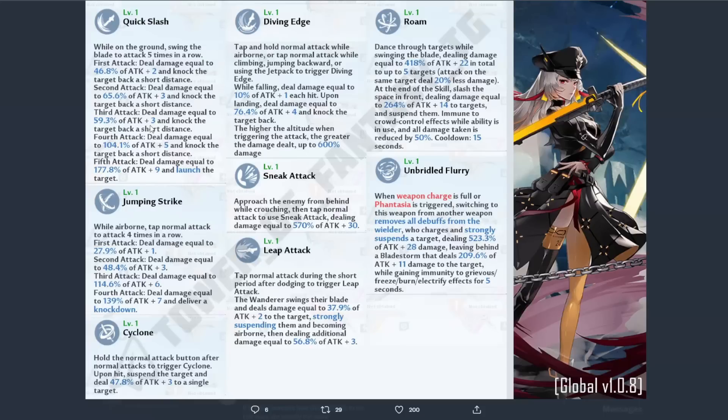Next up we're going to be talking about her Jumping Strike, which is basically her airborne attacks. While airborne, tap normal attack to attack four times in a row.